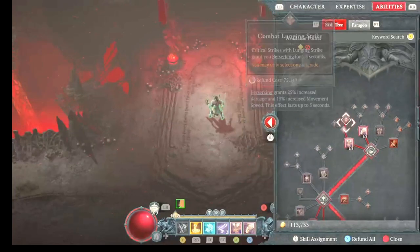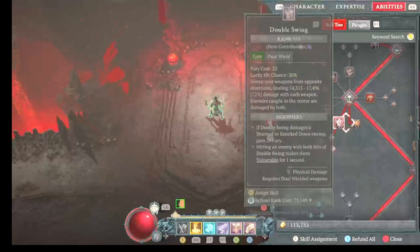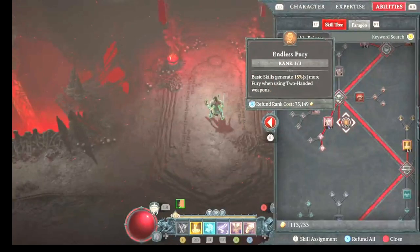Lunge is getting the Berserking talent. Double swing is getting the Vulnerability talent. This is important — 15% more fury with two-handed weapons. With all the fury stuff we have, between fury generation and reduction of fury cost, that's what's going to make it so one Bludgeoning Strike after a double swing will give you 60% extra damage from overcapping your Rage. So it's really important.